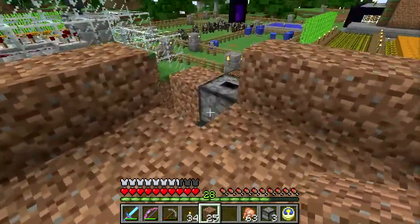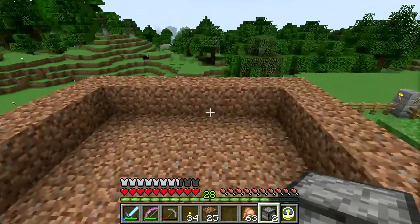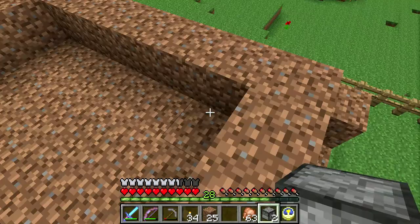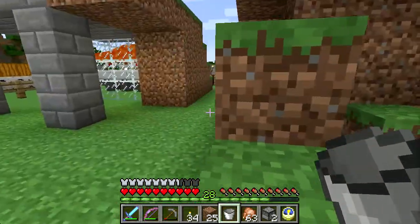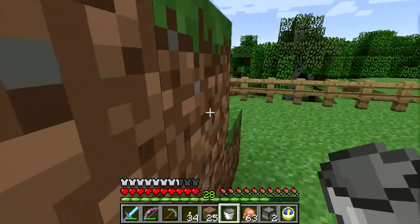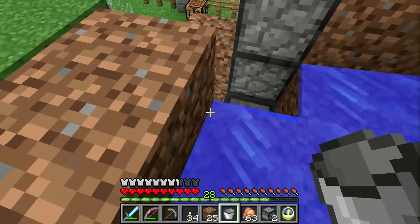This will be the bottom of it. I have another dropper here. The bottom layer will have water. It's so much easier in creative mode. I have a bucket of water — if I place it here it'll flow over to the side. If I jump down in it, I will float over to this hopper. Perfect.